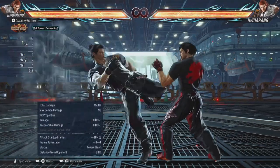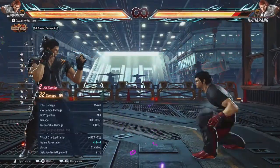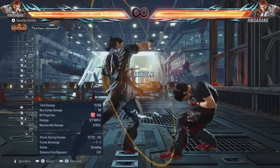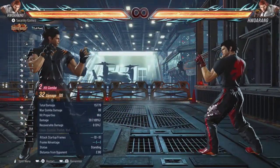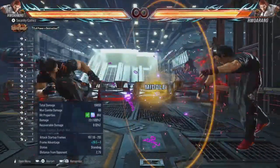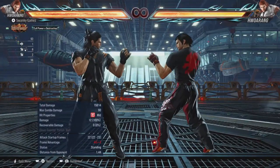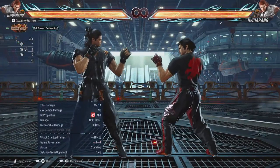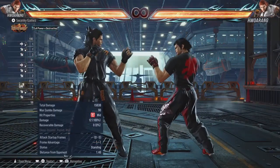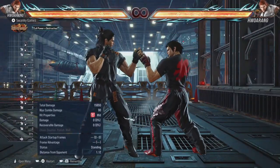Another one is down-forward 3-4: a minus 12 power crush. Some Horong players throw it out so mindlessly for no good reason. Don't forget you can either hold forward to cancel into left flamingo stance, or just do the first attack if you're not sure it's going to hit — yeah it's minus 14 on block, but if your opponent knows the follow-up is there they're never going to punish you.